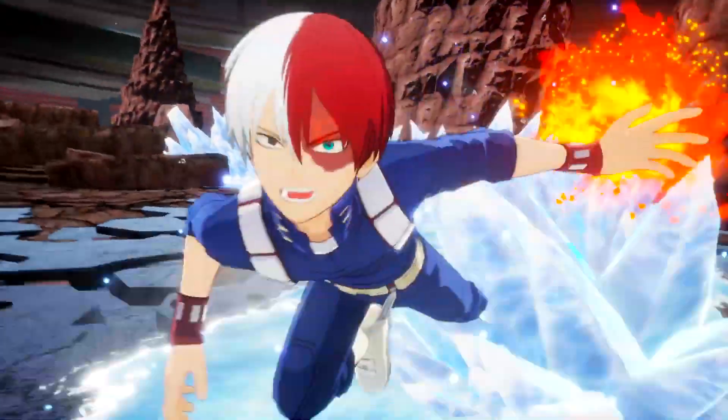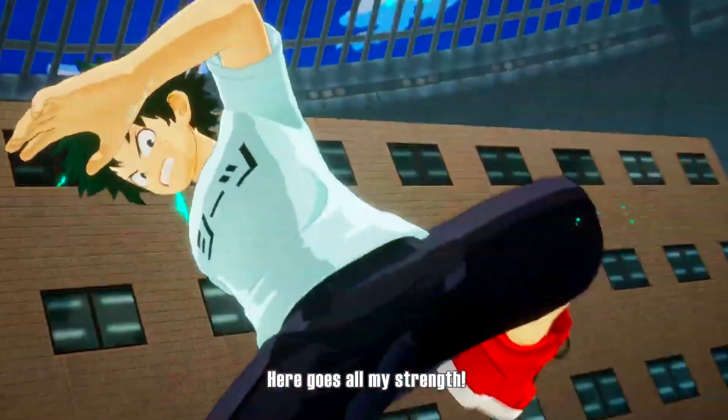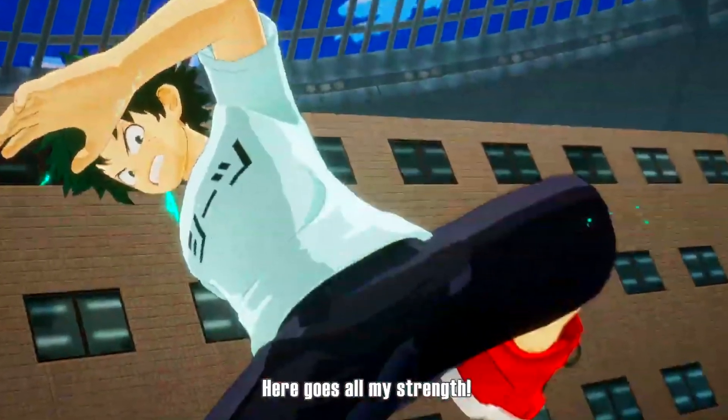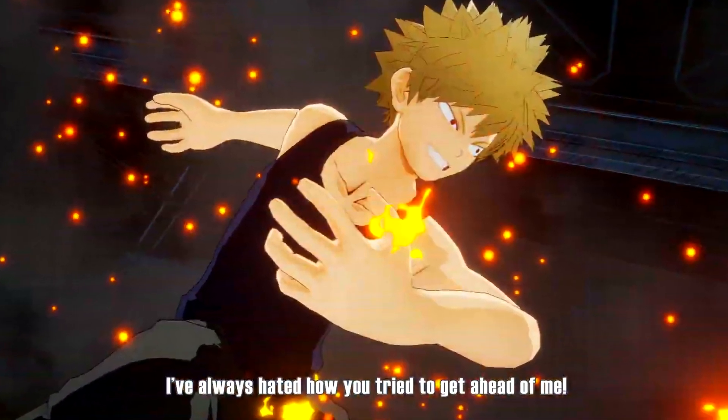The characters with these short intro or outro animations are Shoto Todoroki, Uraraka, Suyu, and Kirishima. And one quick side thing I also found in the trailer: there are new pieces of customization for Deku and Bakugo from their fight at the end of Season 3.